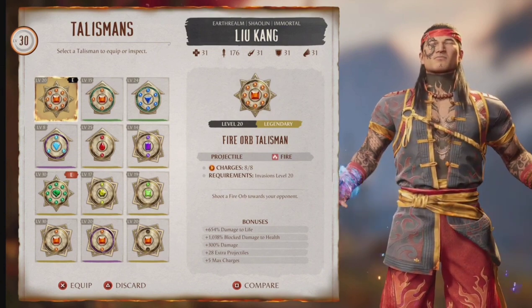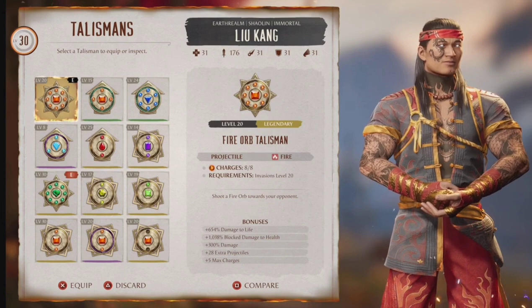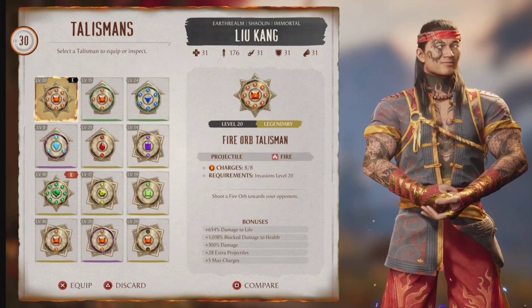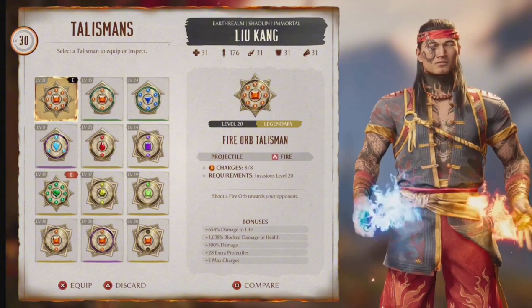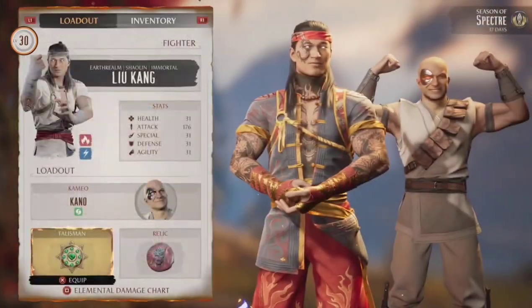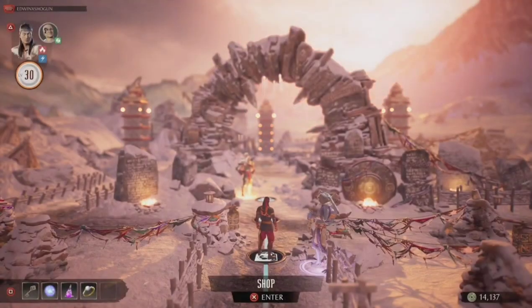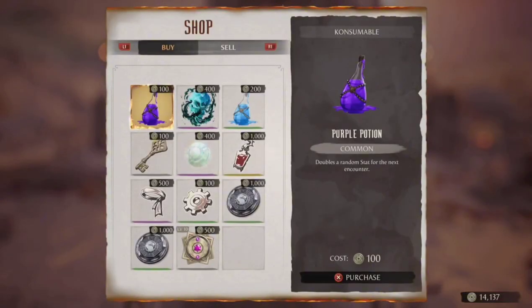All I did was upgrade the damage, the projectiles, and the max charges. I could have went overboard and did like 1,000 damage and 100 extra projectiles, which I'm going to do soon, but I don't have enough currency. Anyways, the thing you want to do is go to the shop — you can go to any shop, any section.